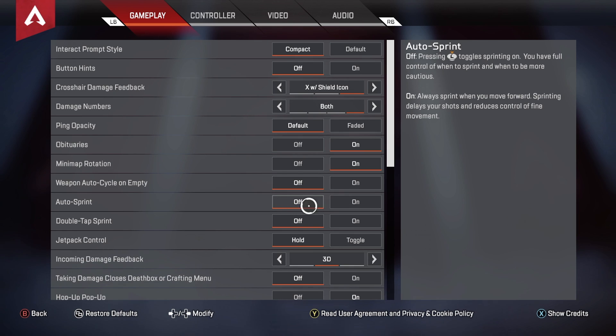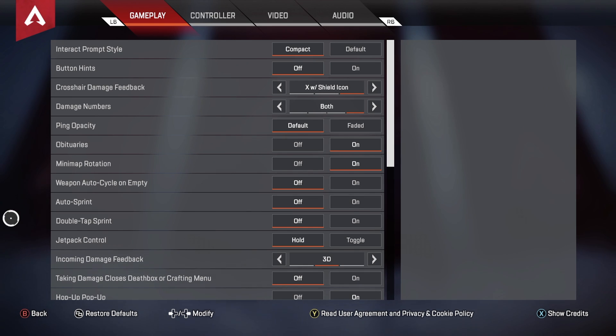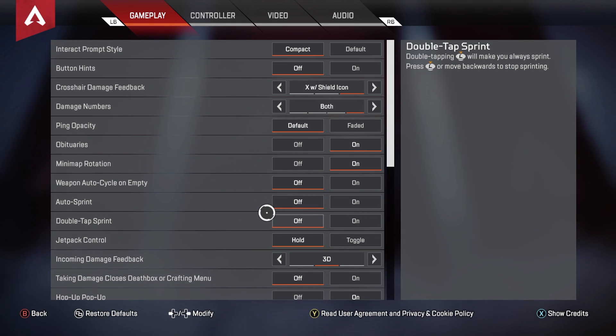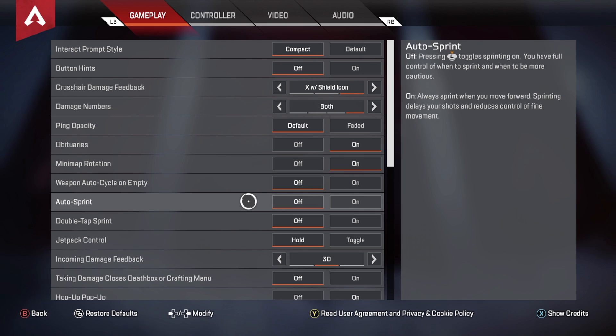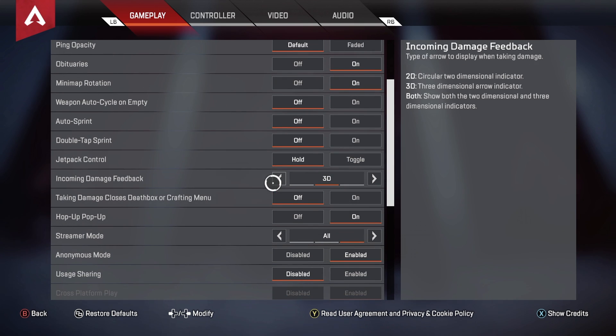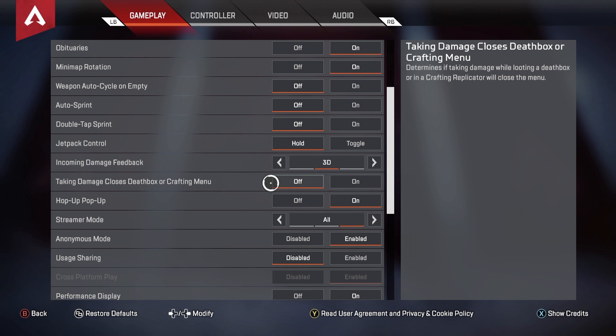I had auto sprint on for about a month, but my controller was messed up so I needed it. I do have experience with both. I personally recommend having auto sprint off, especially if you use a shotgun, because when it's on it can mess up your shot — you can easily have your gun pointed down instead of up, and accidentally sprint. Double tap sprint is off, jetpack controls on hold, damage feedback on 3D.